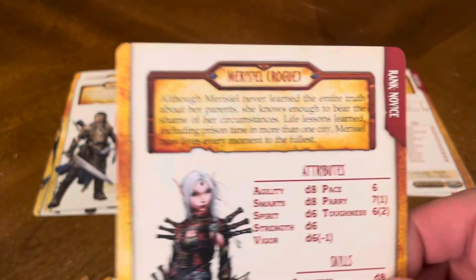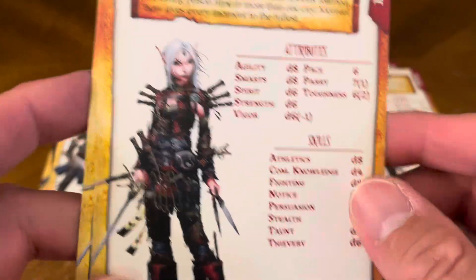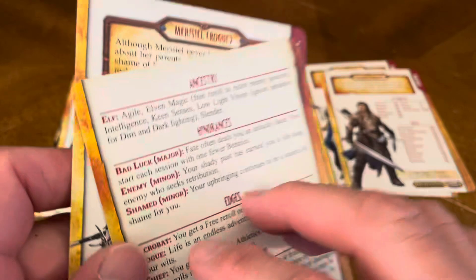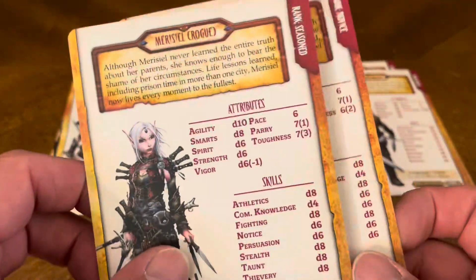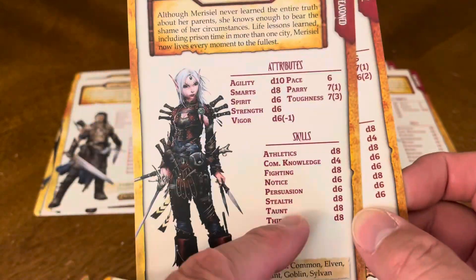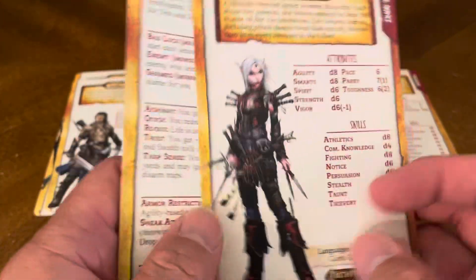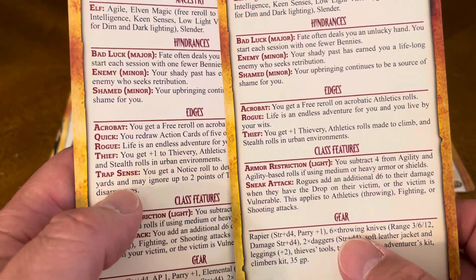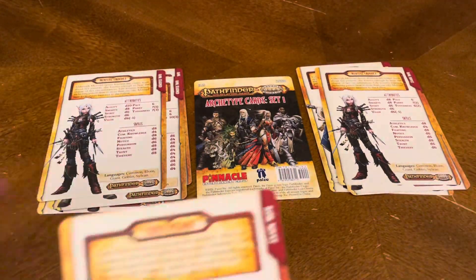Then you also have Merisiel the Rogue — got great artwork there. It gives you your attributes, your skills, a little background information about her, then your ancestry, hindrances, edges, and class features. The seasoned character has everything advanced a little bit more because they have more oomph — more skills because they've got more experience, and the edges become more because they've been in combat more and they've seen more things.